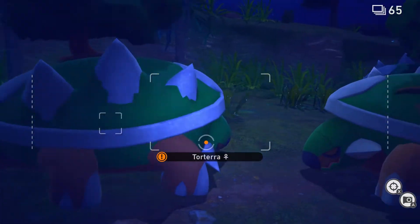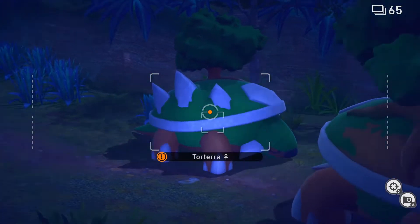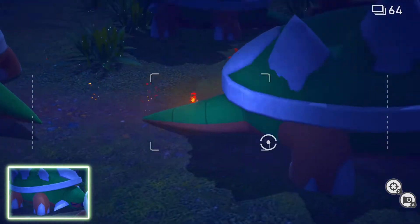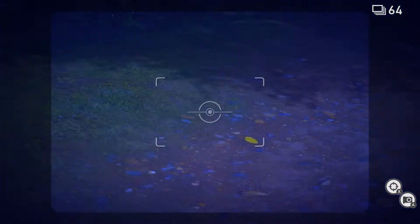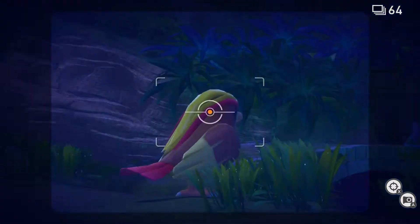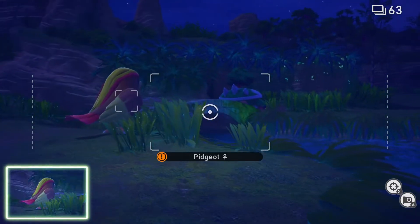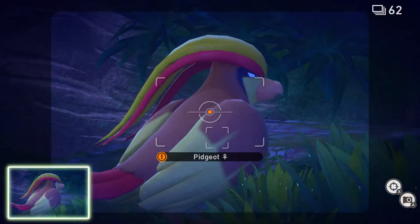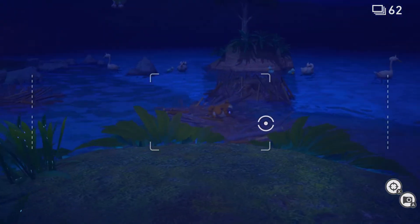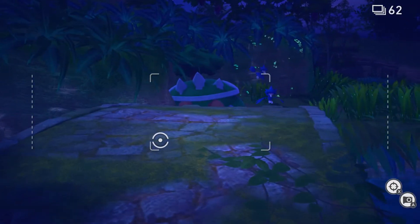I love Torterra - he's my favorite Gen 4 starter between Turtwig, Chimchar, and Piplup. There we go! Oh Scorbunny! Look at Pidgeot, look how close he is. There's another two - there we go! We got Bidoof over there - can we... grass is in the way.